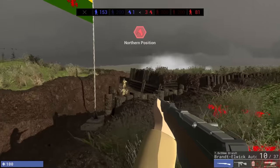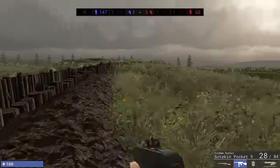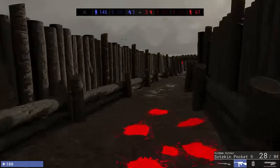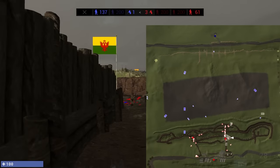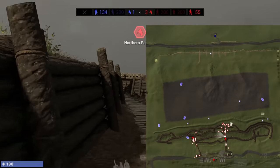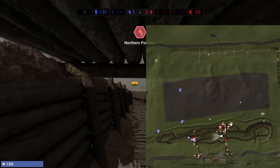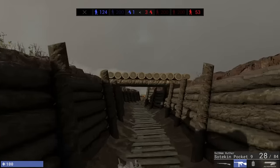That guy just got sniped. I've got this little SMG — Besotkin pocket 9mm, I think is what it's called. So now I've got to be very careful who's in this trench with me, but all my AI troops are just running blindly to the front. I think what we need to do is run down the support trench to the other flag where an enemy vehicle just bum-rushed us.